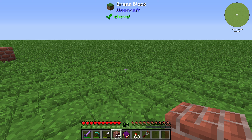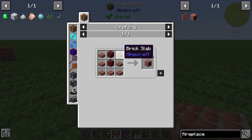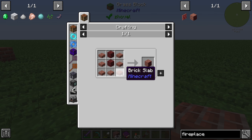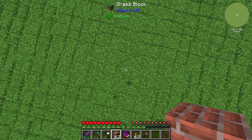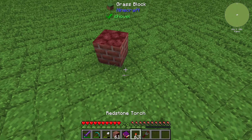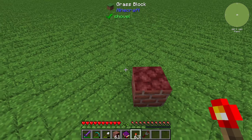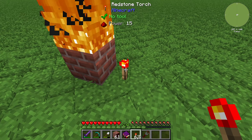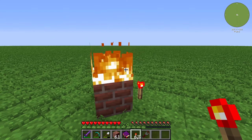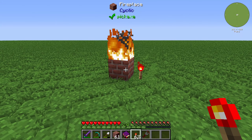Hello guys and welcome back to a new Minecraft Cyclic tutorial. In this episode we will take a look at the fireplace. The fireplace is crafted with seven blixell labs and two neverwax. The fireplace creates a fire when powered with redstone, so you need to make sure that you have the right side of the fireplace. With a redstone signal it will emit a fire.